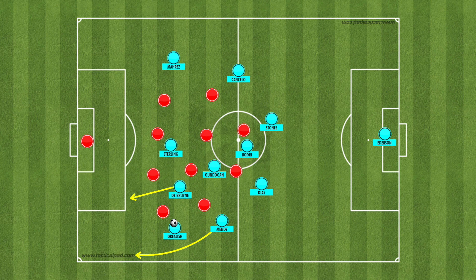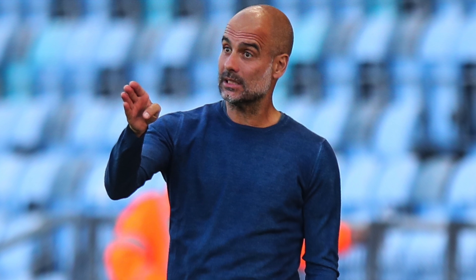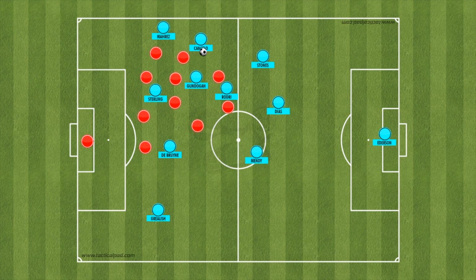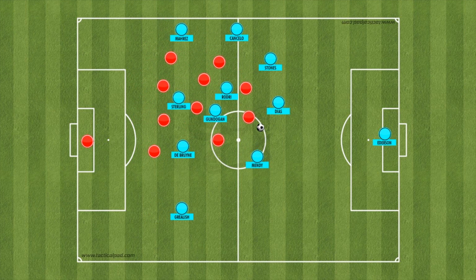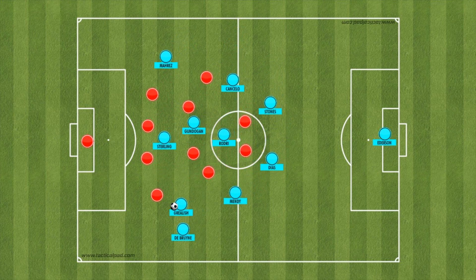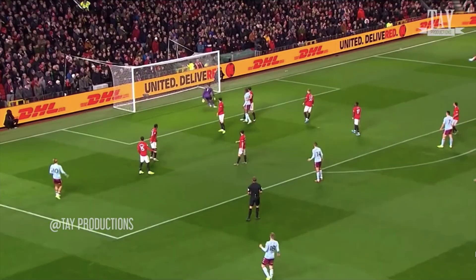In this system, most likely a 4-3-3 or a 4-2-3-1, one of the two would sit in-field in the half space with the other wide on the left side, and from here they would be given the freedom to interchange, make underlapping and overlapping runs, and link the channel with the left back behind them. This use of Grealish and De Bruyne would work best when the opposition can press the centre of the field but leave space for City out wide, or if the opposition's right back is isolated or a weak link in one-on-ones — in which case switches of play could enable City to isolate the opposition's right side, with two of the best creators in Europe there to take full advantage, as we have seen with Grealish's shooting ability from that left side.